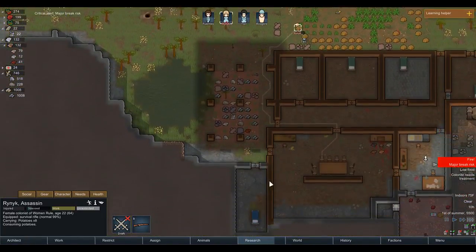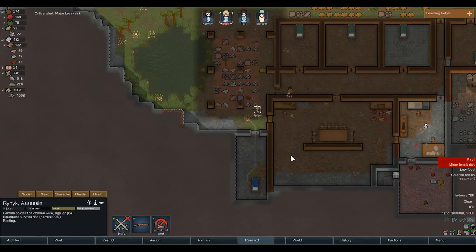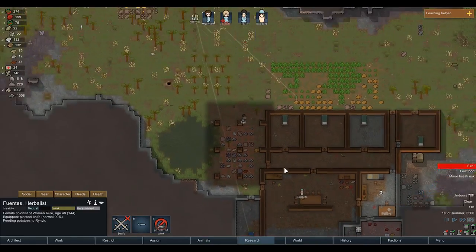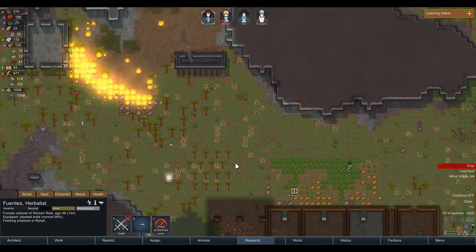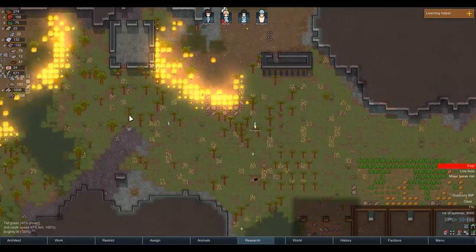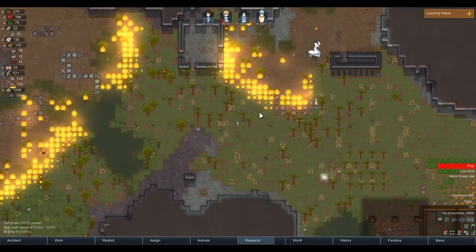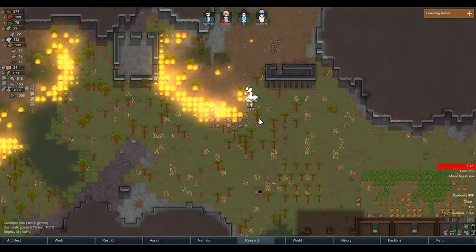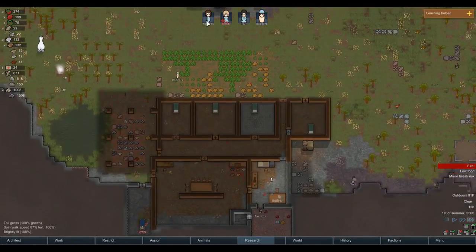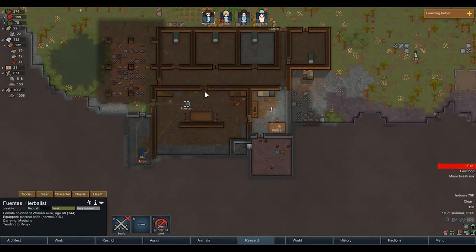Rinnick needs to go rest. Get your carrot - Fuentes, retreat! Let the fire burn for a little bit; it's not going to bother me too much. He'll lose a couple of plants over in this direction. The rare thrumbo is coming. After you do that tending, we're going to need some serious food being made.